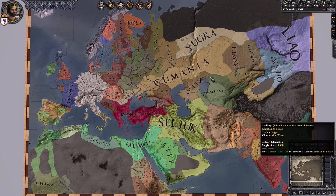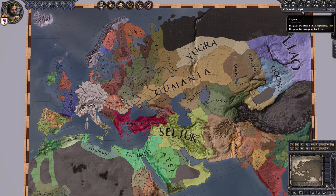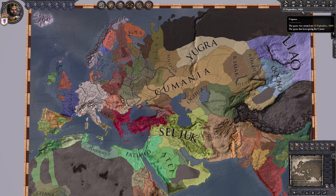This game is kind of part one in a four-part series of games by Paradox Interactive. You have this game, Crusader Kings 2, and it takes place from about 700 to 1492. And it's all about stories.